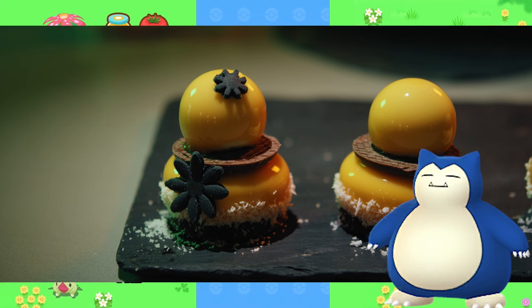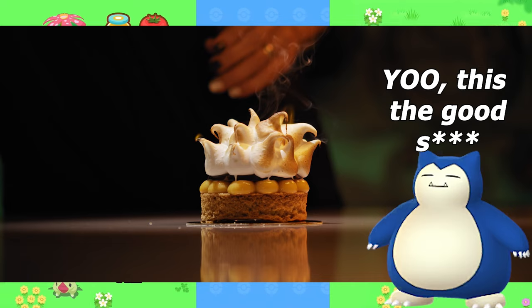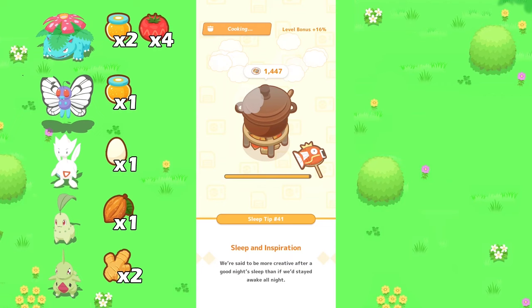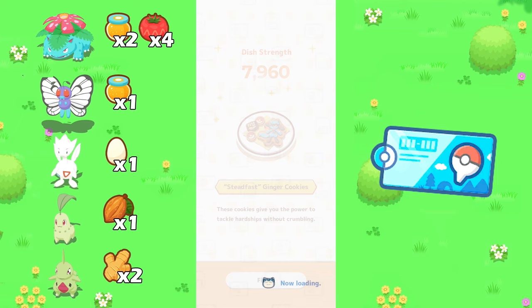Personally, I only do drinks and desserts because at this stage of the game, you can cook the final dessert dish with just basic ingredients. For the other two categories, you need tier 2 ingredients to make the final dish. I usually just use the travel tickets until I get drinks and desserts regardless of the berry type on Greengrass Isle.